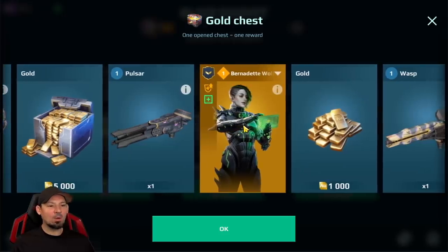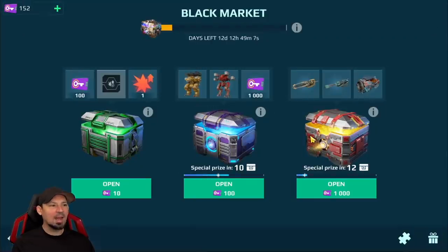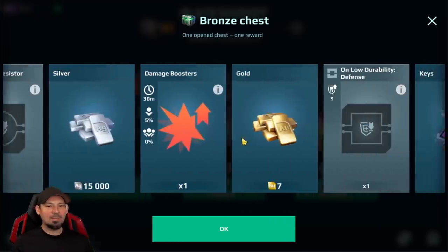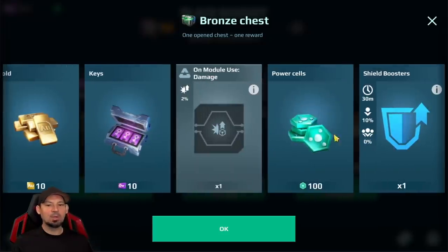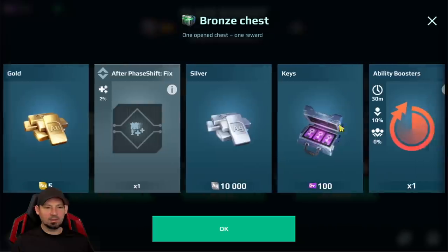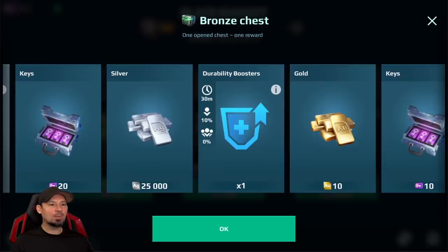What I usually do is alternate: every time I get a thousand keys, I might open the 1000 chest, and next time I get a thousand keys I'll open the 10-key chests for the boosters. We're talking ability boosters, damage boosters, durability boosters, and shield boosters. Every time I open a thousand keys' worth of the 10-key chests, I probably get 20 to 40 boosters out — these things will really stack up your boosters.